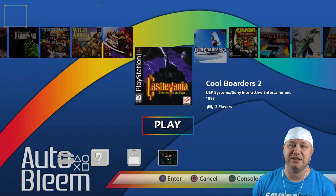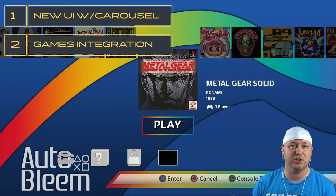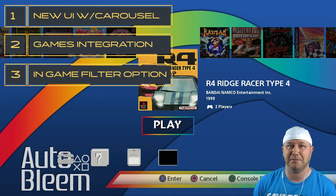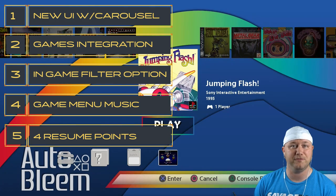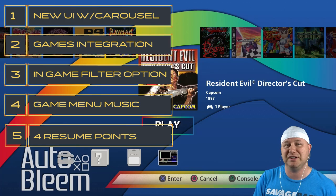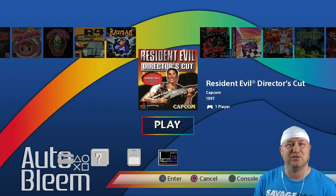Just a recap of everything set to be included with version 0.6 so far: the new user interface, carousel integration of your added games along with the original 20 games, the new bilinear filter option in the PCSX menu that you can toggle in-game, background music that will play in the games menu, and three new resume points bringing that total to four. Tons of great stuff coming from these guys — I want to thank Screamer and everybody on the AutoBloom team for all the hard work they've been putting in. Thank you all so much for watching and I'll see you next time.